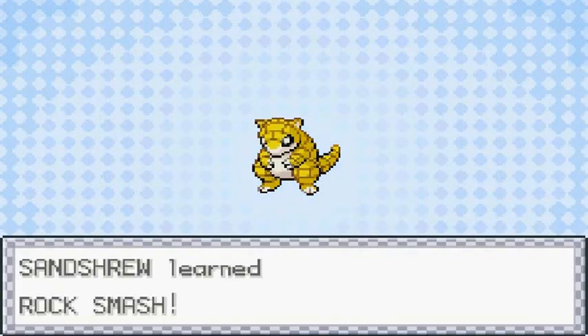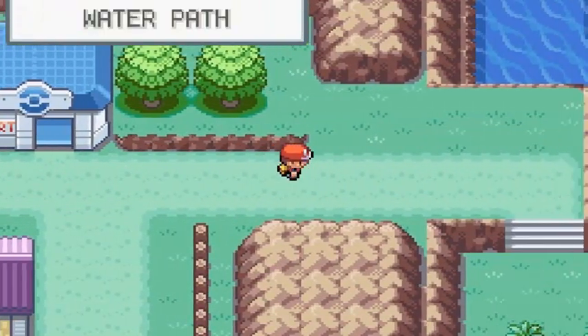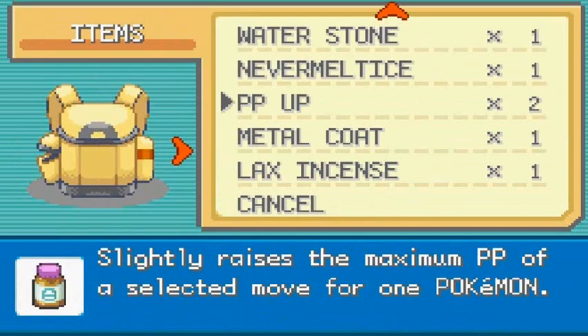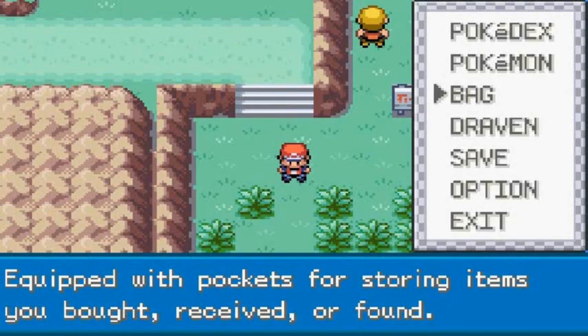And this of course will lead us to the one other island that we haven't visited. So let's go back, let's go down the water path right here. Before we do anything, let's go right ahead and use a Max Repel because we don't want to get attacked by any of these Pokemon.